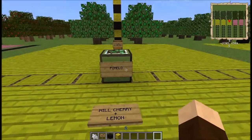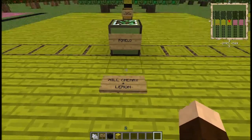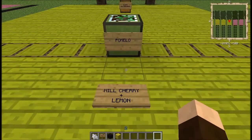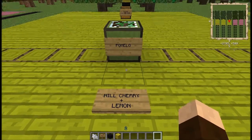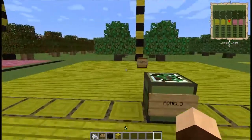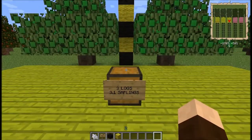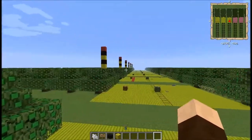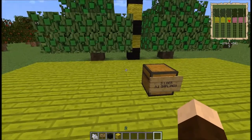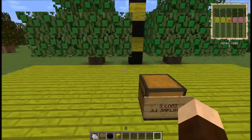We're going to start off here with the pomelo. This tree requires a hill cherry and a lemon to be bred. I have those in my previous episodes. This tree will give you three logs apiece, and all of these trees grow to a height of five. For maximum leafage, you're going to want a width of five — two radius out from the sapling in order to get the most leaves.